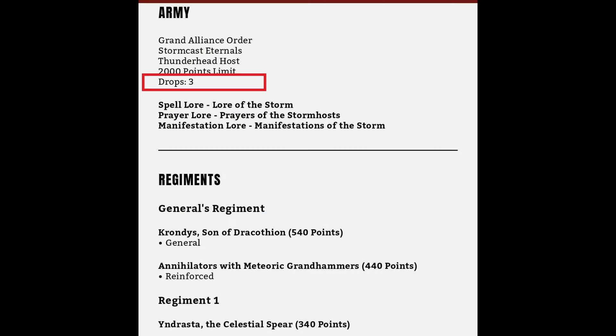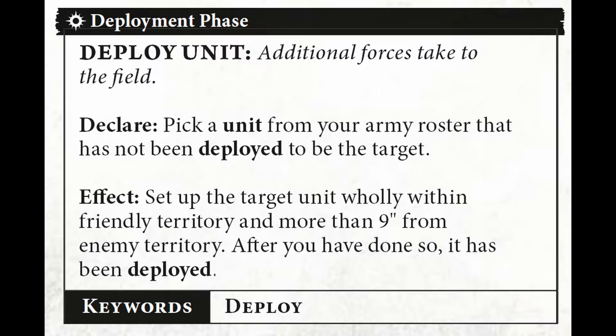This is what is known as a drop. If you have three regiments in your list, your list is a three drop. If you have any auxiliary units in your army, those also count as one drop. You can also just use a deploy unit ability, even if your units are in a regiment, without dropping the whole regiment at once. But if you do this, you have to use the deploy unit ability on every unit in that regiment, massively increasing how many drops you have.